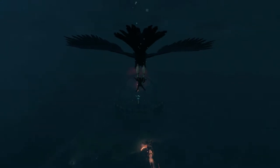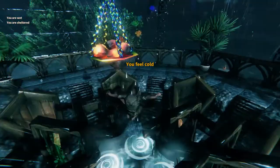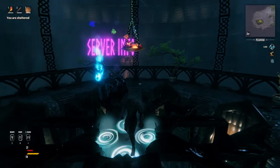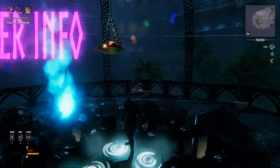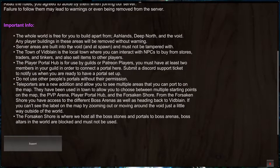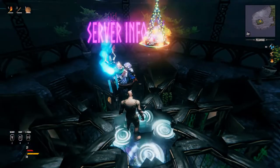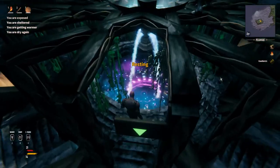Once you load in, you'll notice that our starting experience is a bit different than vanilla. Here you can find all important information related to our server, and to enter the world you just go under this NPC and jump into the portal.